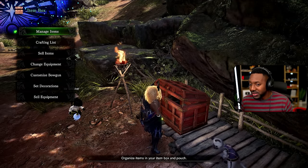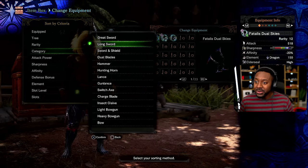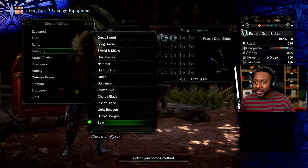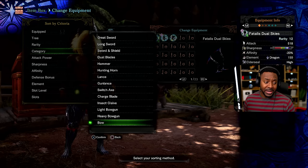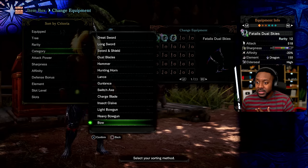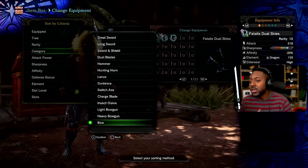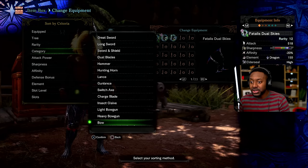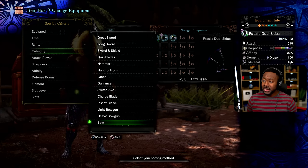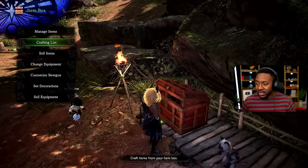It's one of Capcom's best-selling games, not by accident. The weapons you can choose from are: great sword, long sword, sword and shield, dual blades, hammer, hunting horn, lance, gun lance, switch axe, charge blade, insect glaive, light bow gun, heavy bow gun, and bow. In the training area they have one of every single weapon you can try out, so you can see which one fits your play style. I main long sword, my second is great sword. You can beat every single monster solo or in multiplayer — every weapon is extremely satisfying.